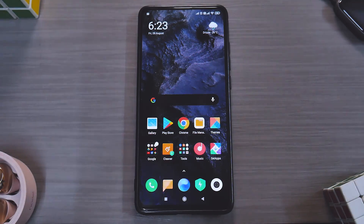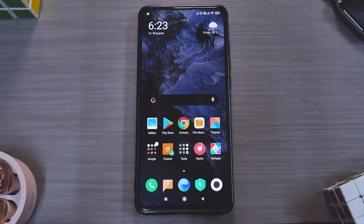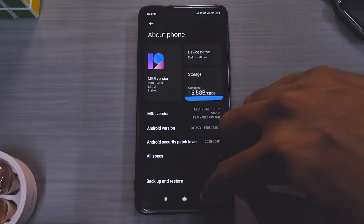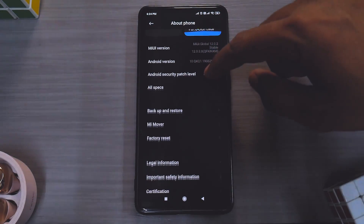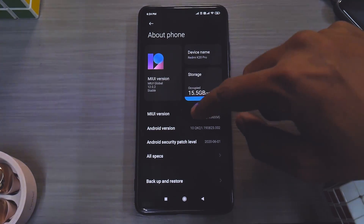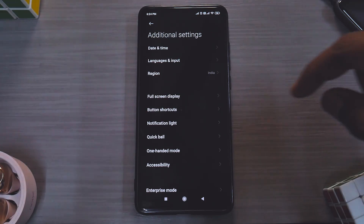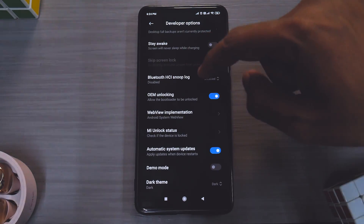We will set up the phone first and then move to the computer. This is a Redmi K20 Pro running the latest MIUI 12.0.2 stable with a locked bootloader — the Indian version with Android 10. First, go to About Phone and tap on MIUI Version repeatedly until you see 'You are now a developer.' Then go to Additional Settings and then Developer Options.